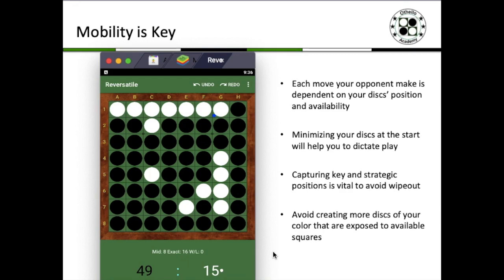The key of the game is no doubt grabbing the edges and the corners to establish stable discs. But even before you grab an edge or get corners, what you need to do is control mobility and limit the moves that your opponent has — that is the true key of winning Othello. Capturing key and strategic positions is also vital, because you don't want to minimize yourself to the point of getting 0 discs, which would be a wipeout — 64-0. So another tip is to avoid creating more discs of your color that are exposed to available playable squares on the board.